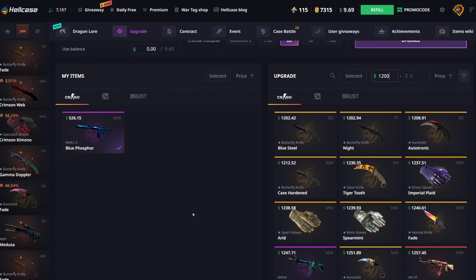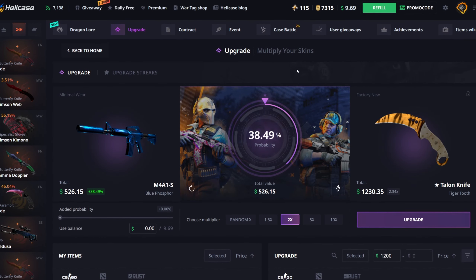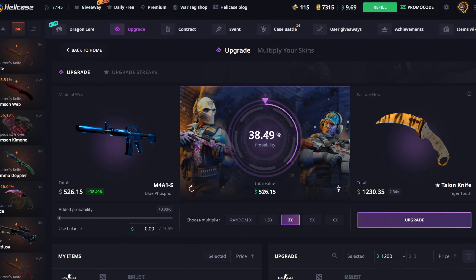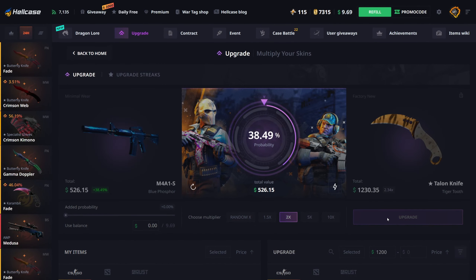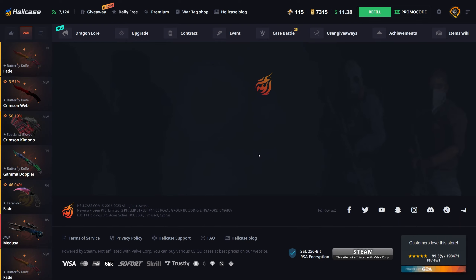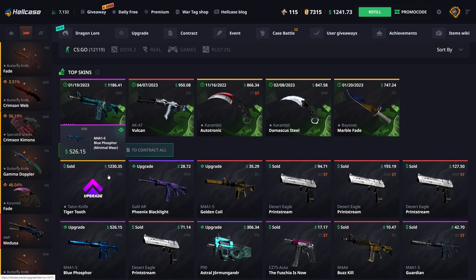I would have taken a Hot Rod — that would have been really nice — but we get a minimal wear Print Stream StatTrak at $193. That's not good enough, let's do it again. I'm so greedy — that's battle-scarred. I should have just taken that and used it in upgrades, but I got a little greedy. I sold that back and we'll do a couple more Indomitable cases. Let's pull something nice.